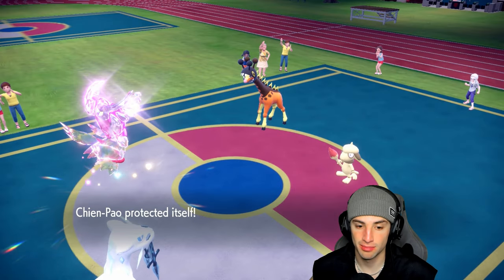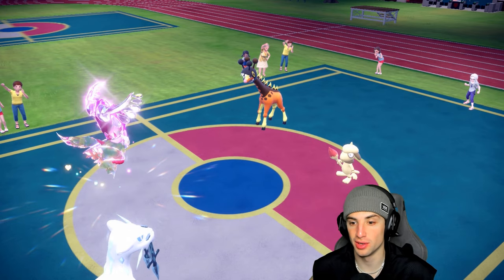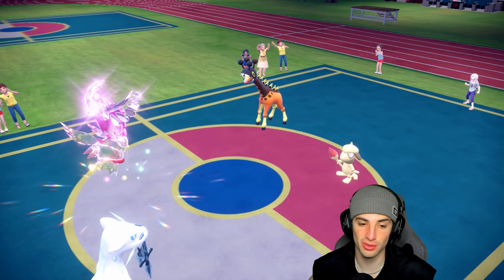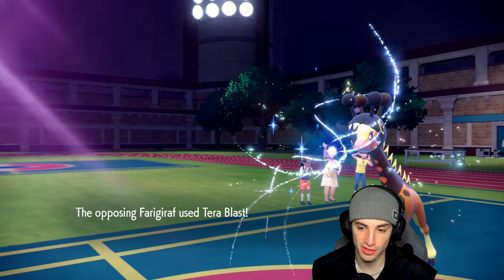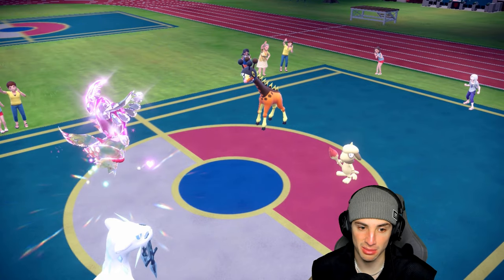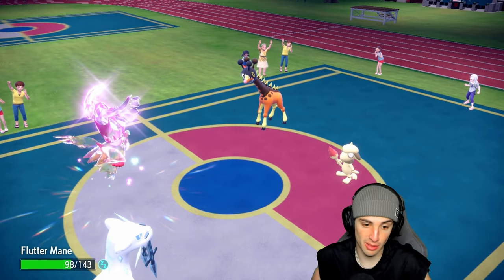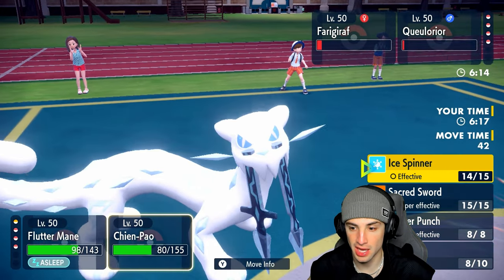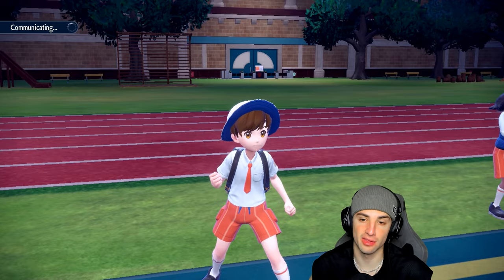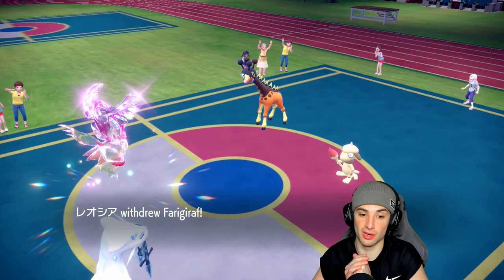Flutter Mane is slumped — hopefully a one-turn sleep. Chien-Pao protects. Smeargle keeps going for Spore — that's all it wants to do. Tera Blast does respectable damage to Flutter Mane again. Wake up Flutter Mane! Smeargle puts Chien-Pao to sleep again. I'm going for Dazzling Gleam and Ice Spinner to take out Smeargle, but hey, we've wasted out some good Trick Room turns so far.